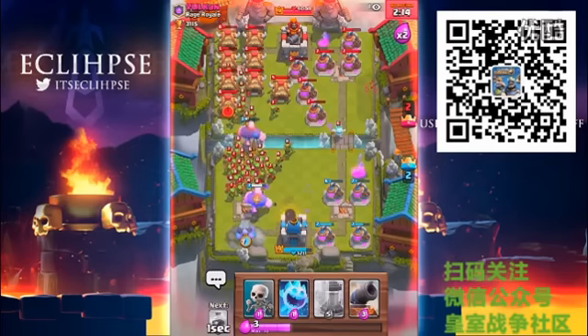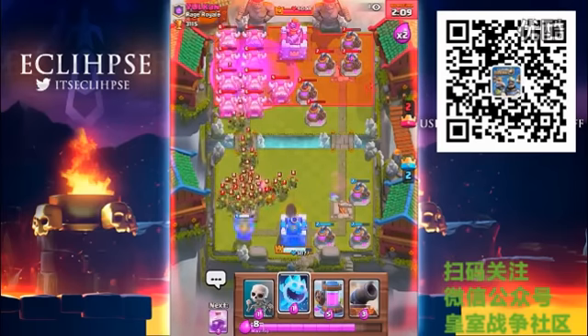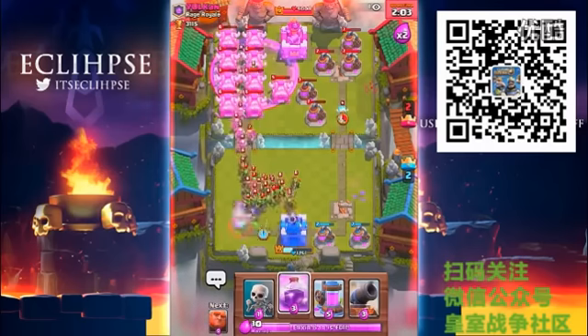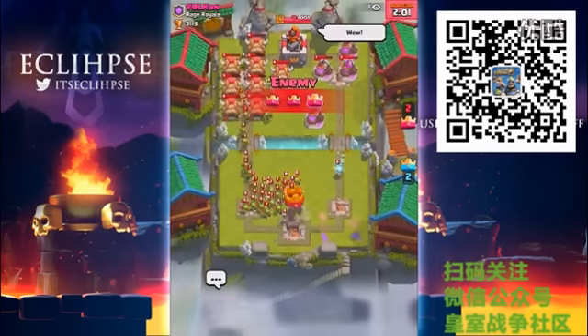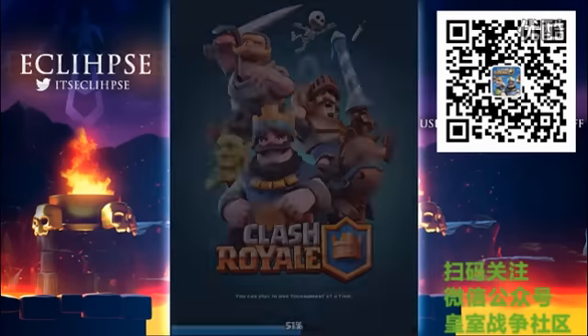Let's get one bowler down in the back. Look at the bowler go — he's taking them all out. It looks like the bowler did go down unfortunately, and we are gonna be getting three crown. But that right there looks pretty cool — holy crap, look at all those spawners. He has two of them — that right there is awesome.